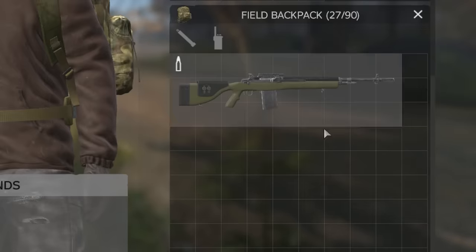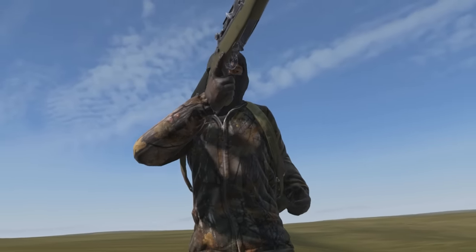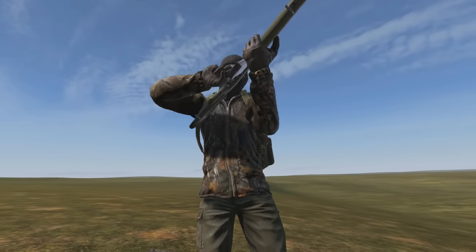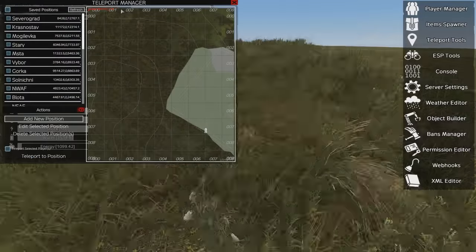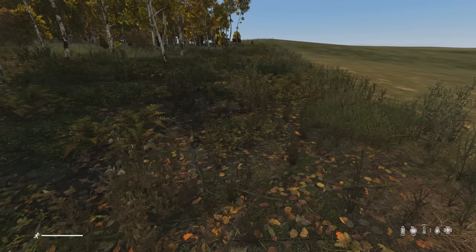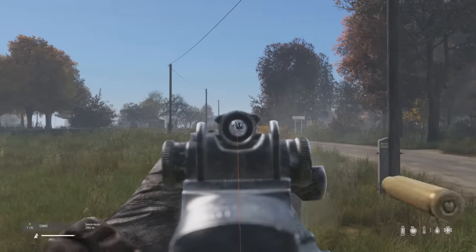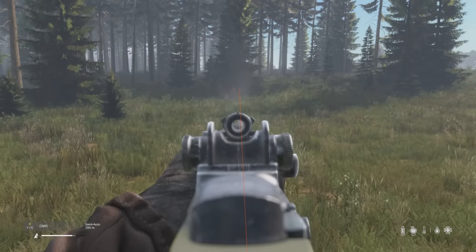Unlike high-powered snipers, the DMR is slightly smaller in the inventory and can be heard up to a maximum of 3,000 meters away instead of 3,400 meters — so still quite far. At closer distances, the DMR creates a very unique tail sound after the weapon fires, which can be distinguished up to 250 meters away, along with the suppressed version having a tail too, being heard up to 150 meters away instead of 3,000 meters away — so still worth using, but the suppressor ruins in just three shots.